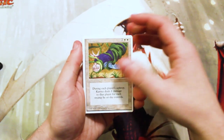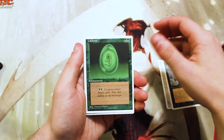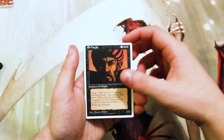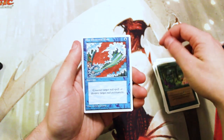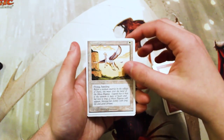We have a Karma, we have a Black Knight — a really fantastic card actually — a Life Force, a Viscard, a Scathed Zombies, a Wild Growth, a Blue Elemental Blast — another fantastic card — Disintegrate, another fantastic card.